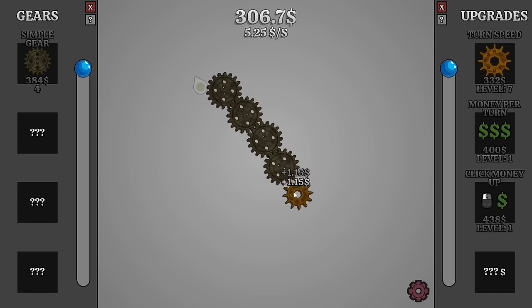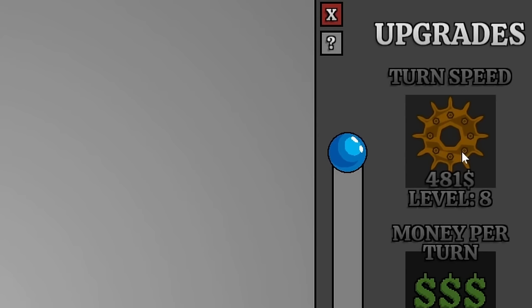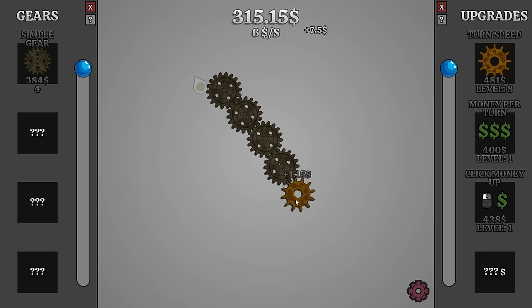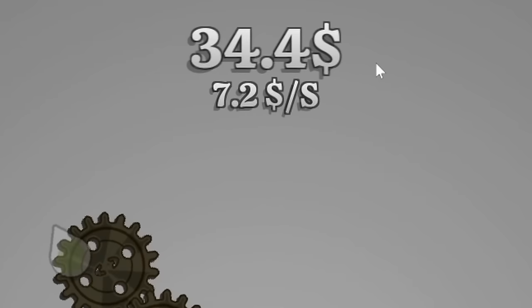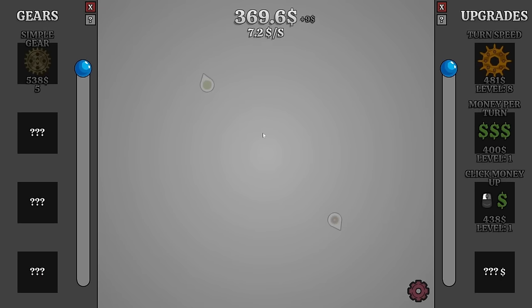Let's get some click money up - now we're making 15 extra cents per click. It is very quick for us to get 300 now, which is a decent start, but it's nowhere near the million that I want. Let's increase the turn speed - and now by the game's calculations we're getting six dollars a second even though we're actually getting seven and a half. With another gear we're making nine dollars a second, which gives my arm a break from all the clicking.